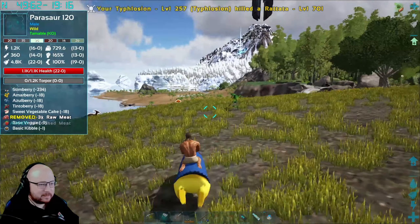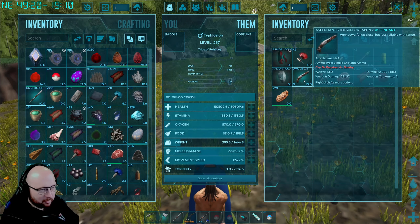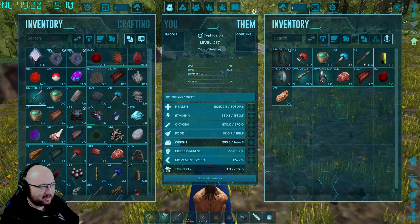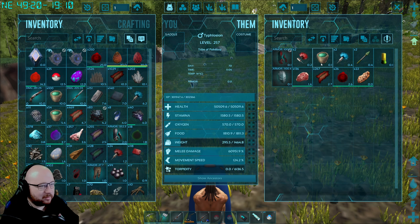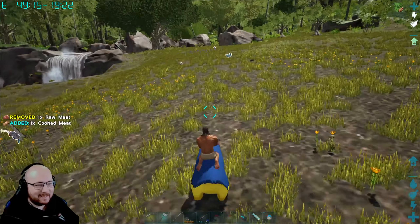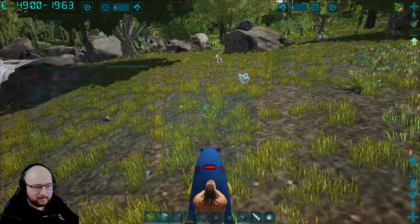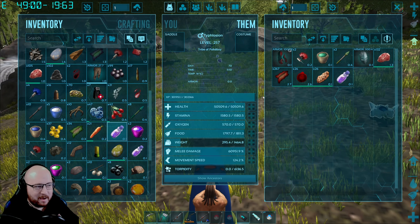There is so much lag between what we're doing — that's weird. Taking a look at our Typhlosion, we've actually got some goodies: an Ascendant Shotgun with a shell, and some Ascendant Flak gauntlets. We also got more potent tranquilizers. It's going to be a good day! Let's go see what else we can find. What happens if I put another one in?